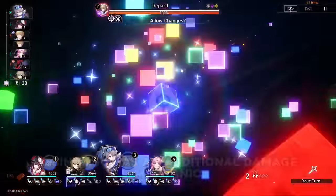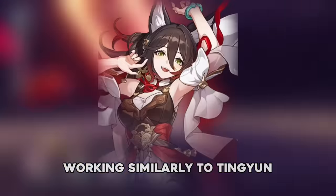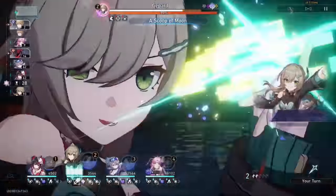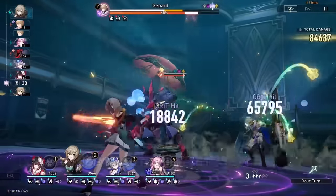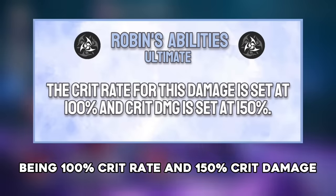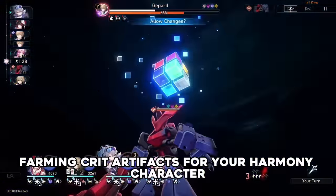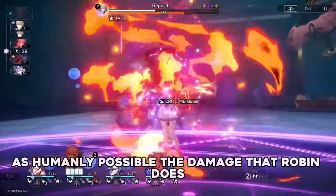On top of that, Robin also has an additional damage mechanic, working similarly to Tingyun, dealing additional physical damage based off her attack stat to enemies after allies fire off attacks. The funny part is that her damage is set at a fixed crit rate and crit damage ratio — being 100% crit rate and 150% crit damage. This means you luckily don't have to farm crit artifacts for your Harmony character and can instead just aim to get as much attack on her as humanly possible.